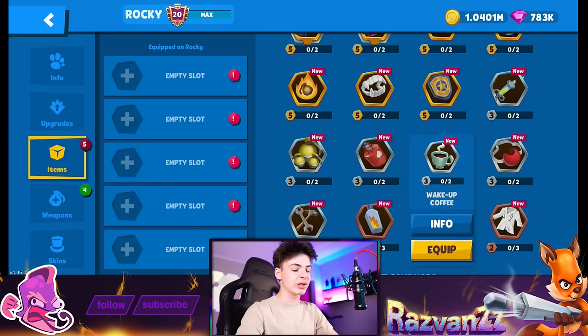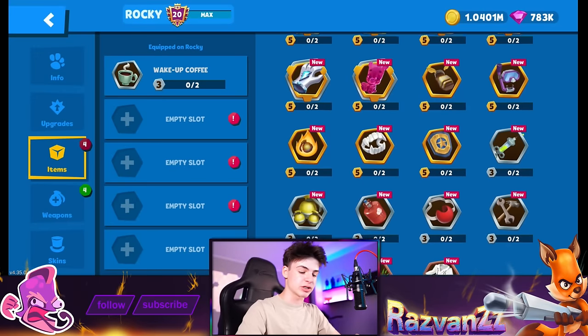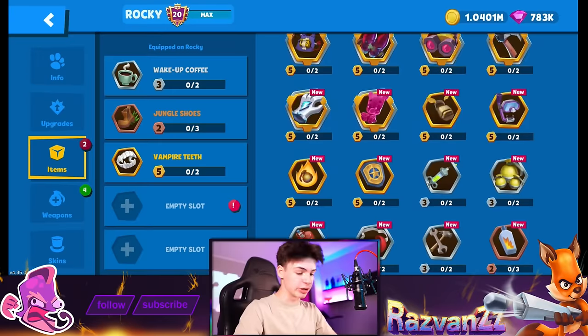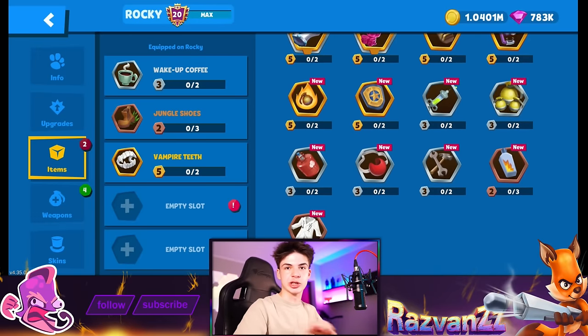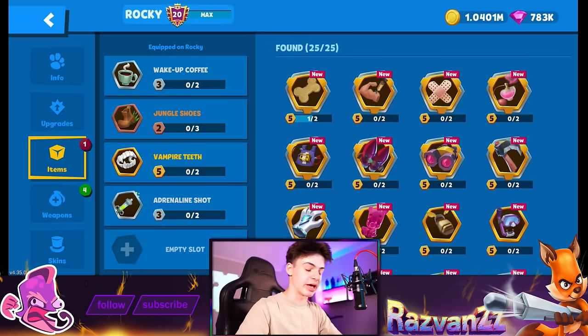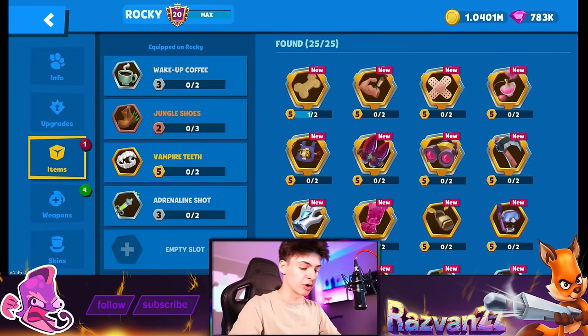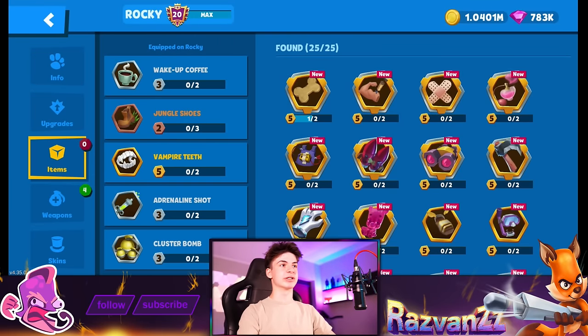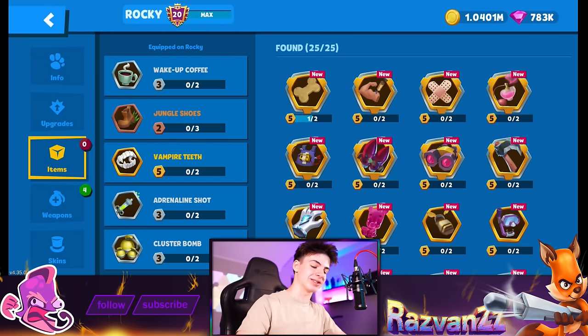Now it's time for the items. If you want a full special items video, comment below. We're going for Jungle Shoes, Vampire Teeth — very good for now — and a free-to-play item setup. Adrenaline Shot since he doesn't have much HP by default, and last but not least Cluster Bomb, because he already has good bomb radius.